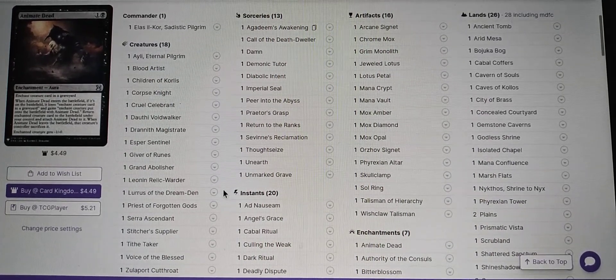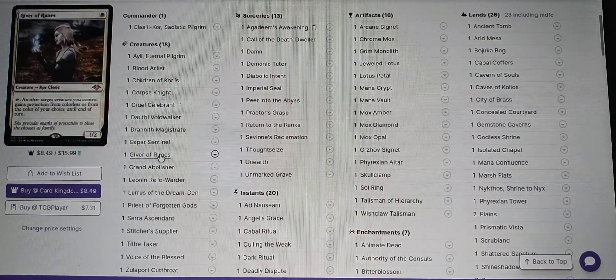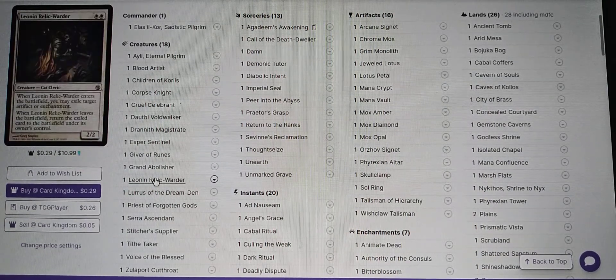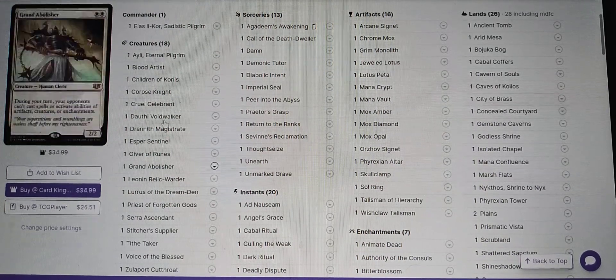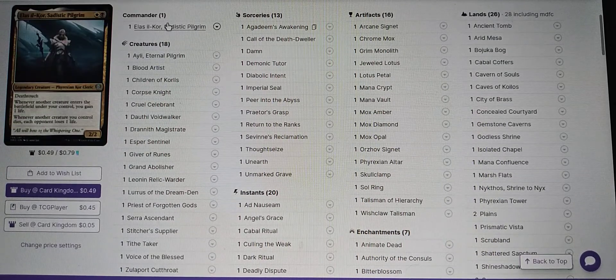We don't really care about that because we are going to sacrifice Leonin Relic Warder many times. Let's do the math: say early on 40, 40, and 40 — so 120 times — and that'll kill our table by way of our commander. Whenever another creature you control dies, each opponent loses one life. So we're going to gain life, but everybody's going to be losing life from the death trigger.